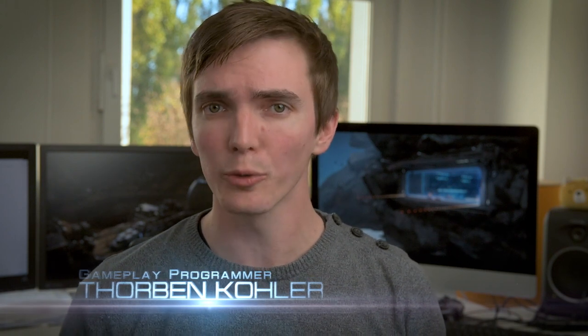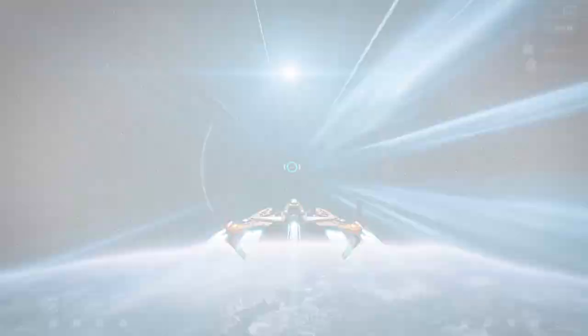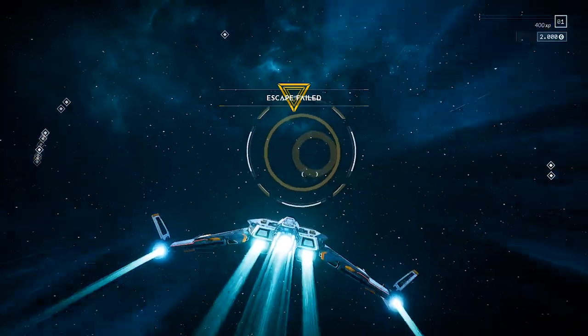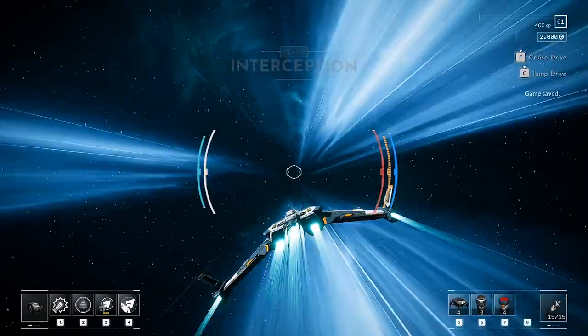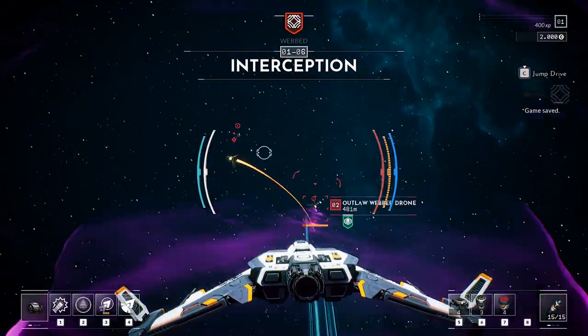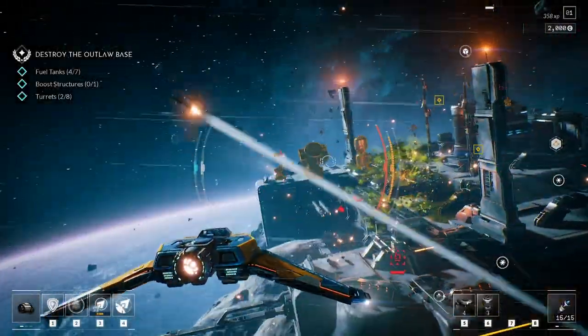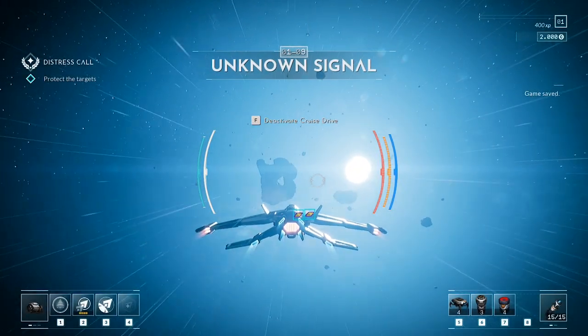Locations can be left at any time using your ship's jump drive, allowing you to travel between them in super light mode. While traversing a system, you might pick up unknown signals or get intercepted. In both cases, you will enter locations that are much like the ones you know from Everspace 1. While some of these will be fixed and distributed across all systems, others will be randomly created from scratch.